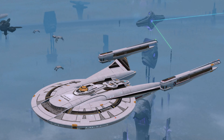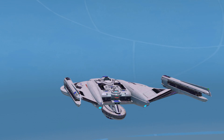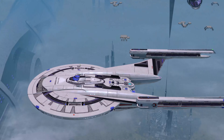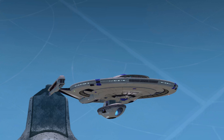Here's the Tier 6 Omega Force Vanity Shield. Same pattern, same everything — just everything that was yellow is now a bluish purple. I think I prefer the yellow accents more, to be honest.